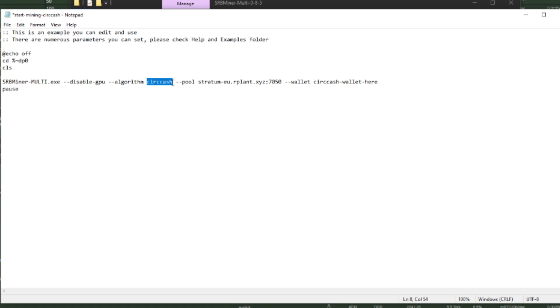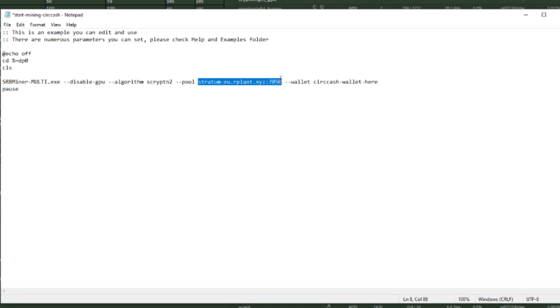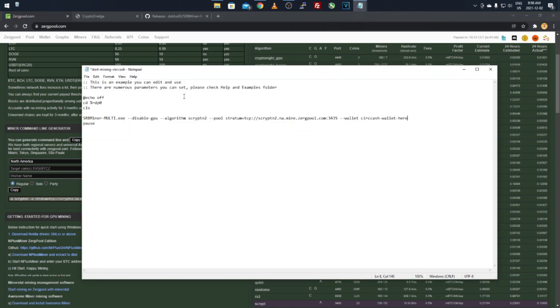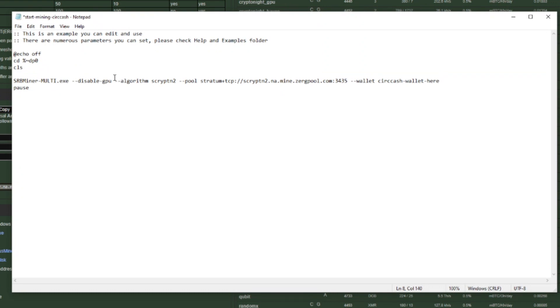For the algorithm field, type in the one you're doing — ScryptN2. For the pool, copy the stratum from Zergpool and paste it into the pool field. Then paste in the full command line from Zergpool if you like — I'll do that quickly to show you. After the pool entry, add your wallet address after the dash-u flag.